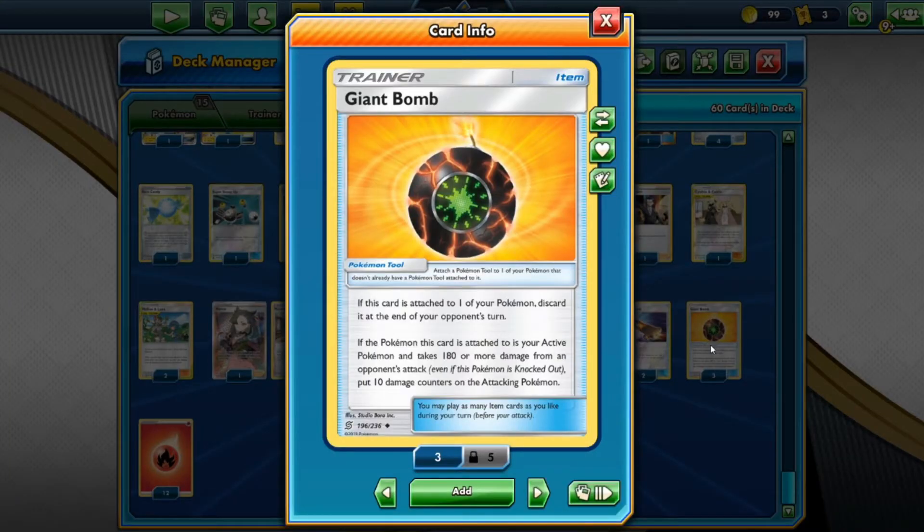Giant Bomb is a key tool card — if the Pokémon it's attached to takes 180 or more damage from an attack, even if it's knocked out, you put ten damage counters on the attacking Pokémon. This is great for Cinderace VMAX: you put 100 damage on your opponent's Pokémon, plus the 180 minimum plus the 30 you originally do, so altogether you can do a maximum of 310 damage — pretty much knocking out every Tag Team. Zacian does 230, ADP with Alter Creation does 180, so Giant Bomb triggers on those too.